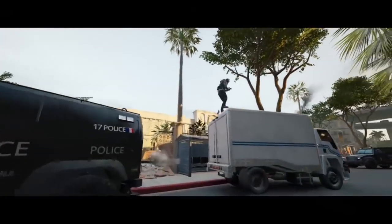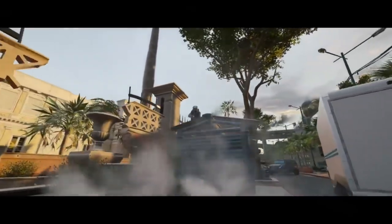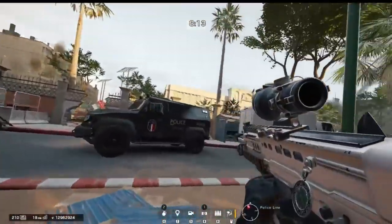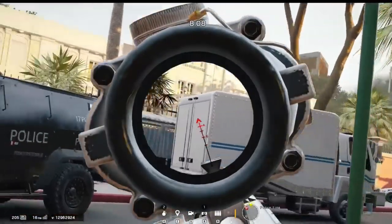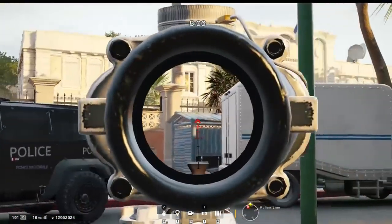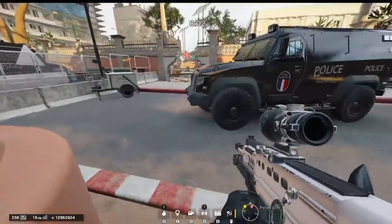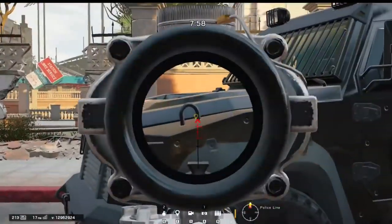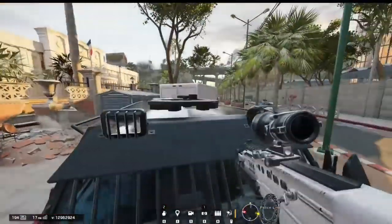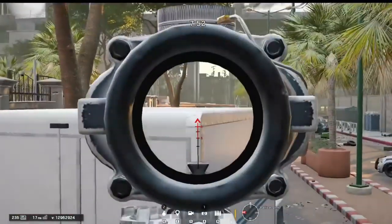Moving over onto Coastline for the next trick — this was a new angle I found in the recent season. It's located in the police line spawn at the front side of the map. This is quite difficult to do and may require some practice. By standing in the spot right in front of that pot with the tree in it, you'll be able to vault up on top of the black truck. Make sure to aim down while looking at the hook on the front of the truck and you'll get a vault prompt up on top of it.